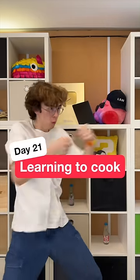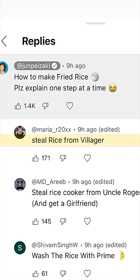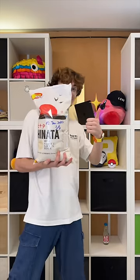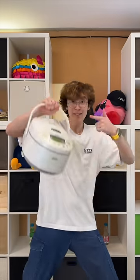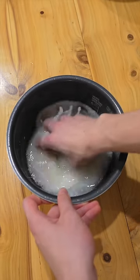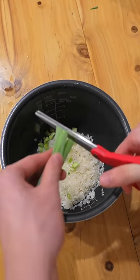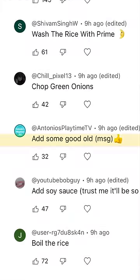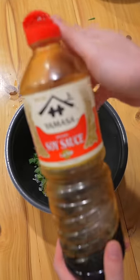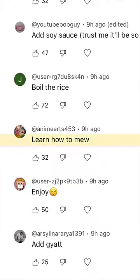Day 21 of learning to cook from my comments. Today's dish: fried rice. First, steal rice from a villager. I got the rice. Steal rice cooker from Uncle Roger. I have the rice cooker. Wash the rice with prime. Chop green onions. Add some good old MSG. Add soy sauce. Boil the rice. Learn how to mute.